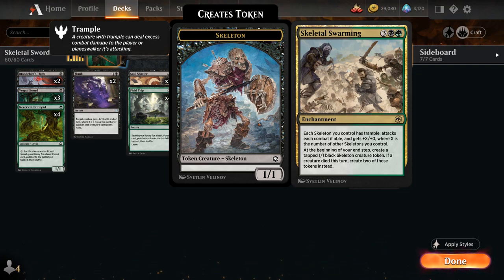Skeletal Swarming can also be great in multiples. We might not even need Vorpal Sword to win the game if we get multiple Skeletal Swarmings down, because not only do we get multiple skeletons that pump each other up, but we also get that +X/+0 bonus multiple times. During testing I had two copies of Skeletal Swarming in play, and with six skeleton tokens they all had 11 power — getting +5 from one and +5 from the other — so that can very quickly get out of hand. Our deck has no shortage of removal, making it easier to get two skeletons at end of turn.